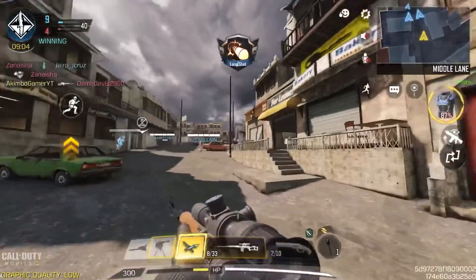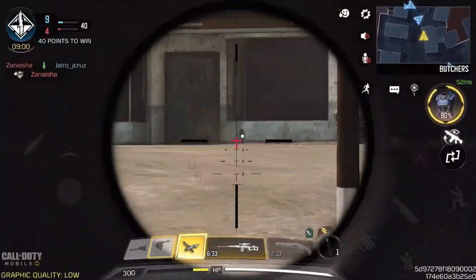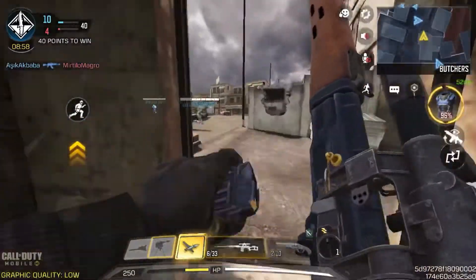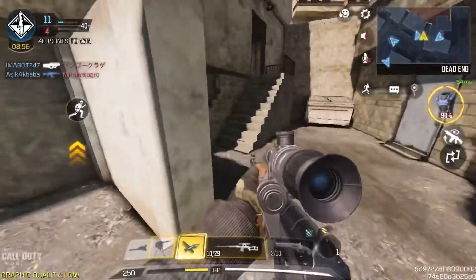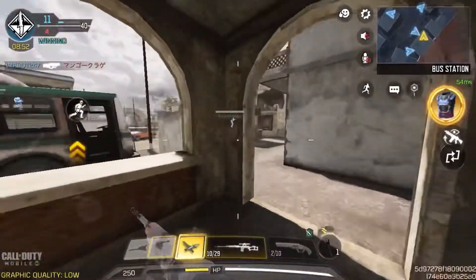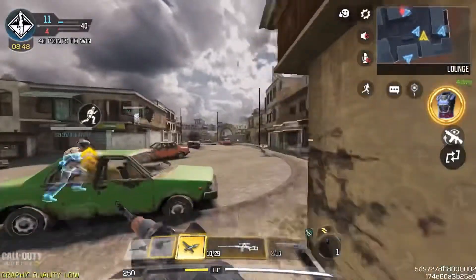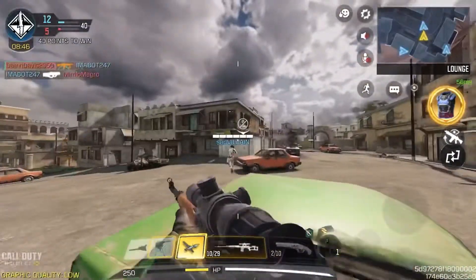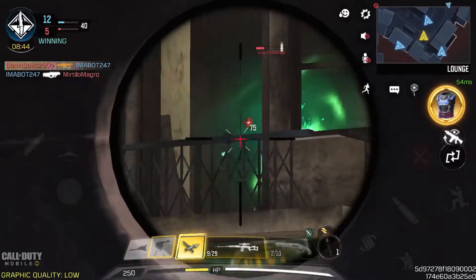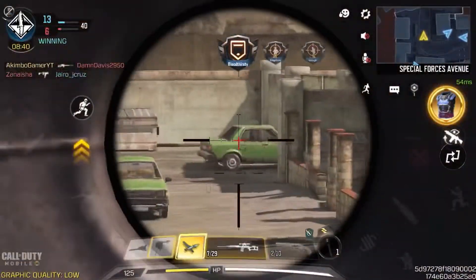Dragunov is still faster, buddy — get the Dragunov. I might even get gold on this thing. Not right now, but later once I grind out the camo. I did take a preview look at it with gold and diamond and all that — it looks meh on it.